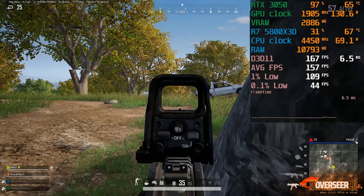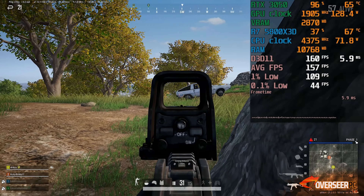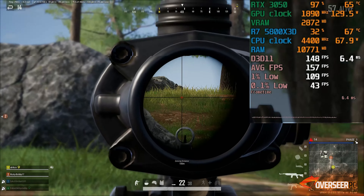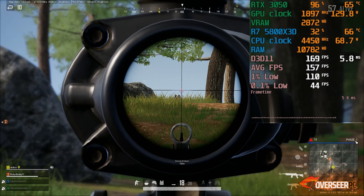Frame rate is definitely affected by smoke, dropping down to 50 FPS. This is an average experience overall — on most instances you'd be running decent FPS, but try to avoid engaging enemies when there's heavy smoke as this will affect your FPS in PUBG.